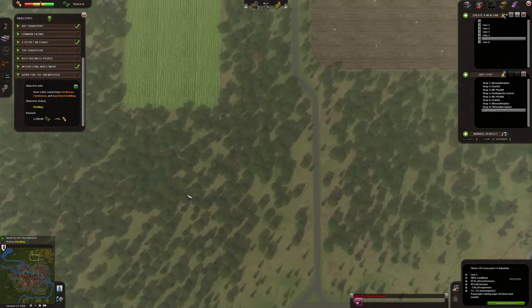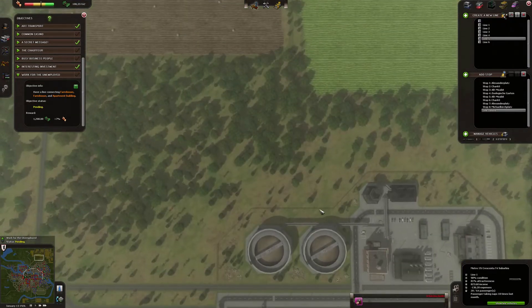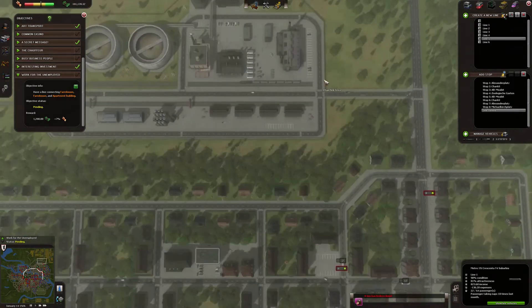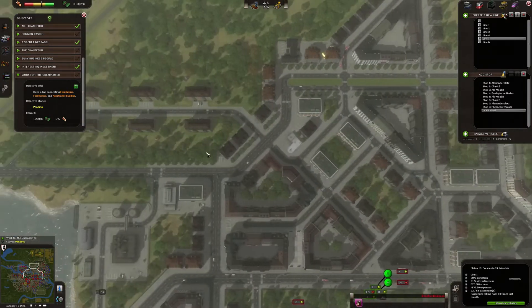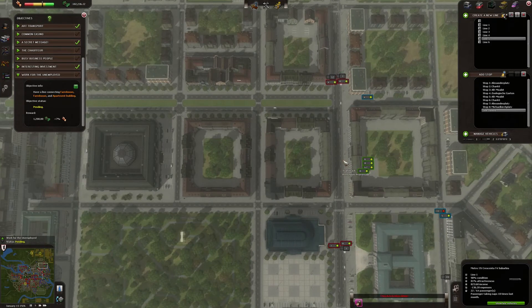I want to connect all these places to the city center, but reasonably — for example, make a bus line going from here to the subway station so people can travel around the city. One negative side about the game is that you can't really expand your stations.